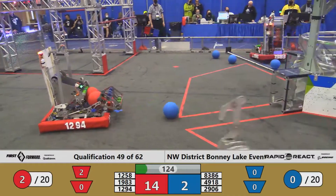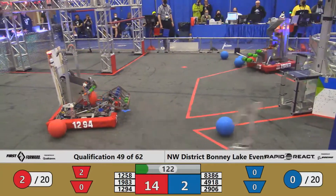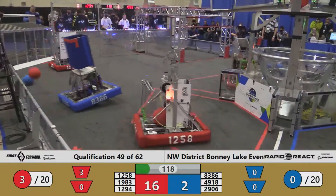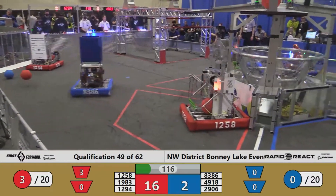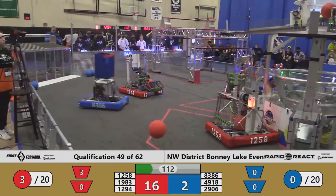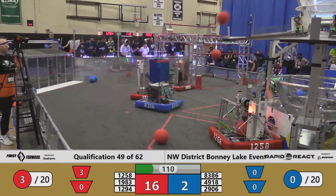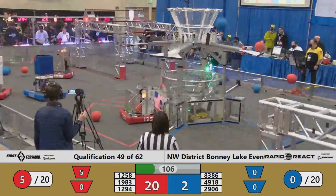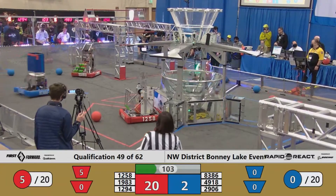19.83 back here on the rear side of the field with cargo in their possession, looking to line up a shot. But it's 12.94 who gets theirs off first. Pack of Parts goes 1 for 2 in the upper hub — 2 points Red. Here's the Skunks, 1 and 2 solidly home, matched by some lower hub scoring from Seabot. The Red Alliance continues to extend their lead.